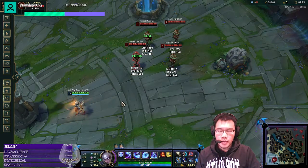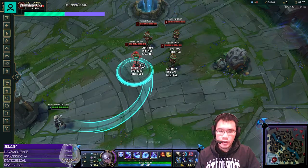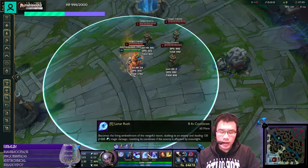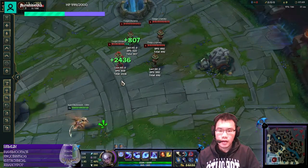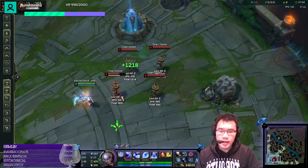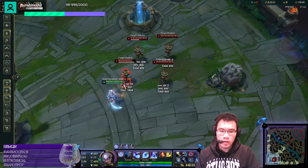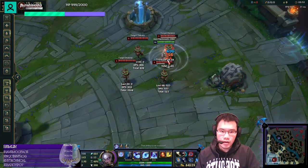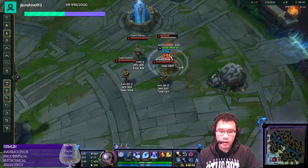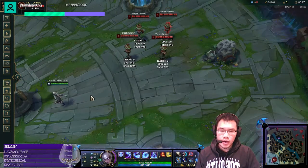So when you Q a target and then you E immediately, your E will reset even if your Q hasn't hit the target yet, as long as it ends up hitting the target in the end. You'll notice that the E damage goes through before the Q, but the E still resets. It doesn't matter how long after you arrive that the Q hits — as long as it hits the target that you dash to, your E will reset. You can do this at close range, long range, even at point blank. Bear in mind, if you miss your Q when you do the QE combo, your E will not reset.